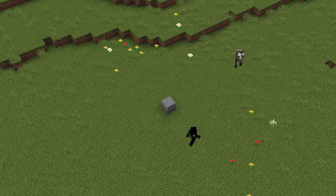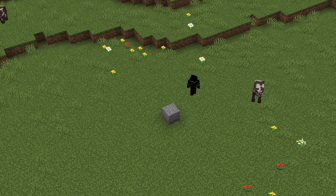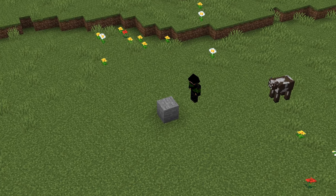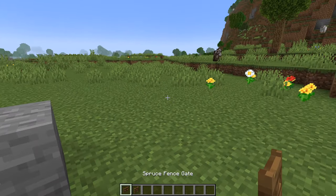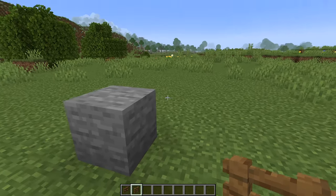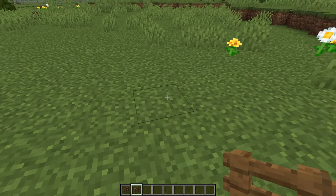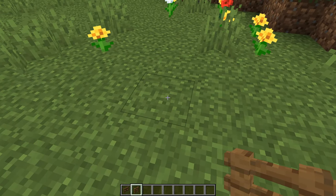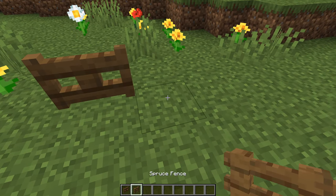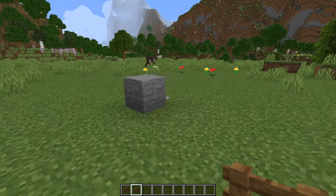The rough circle we're going to be making for this farm has a diameter of 13 blocks, so go ahead and find yourself a big enough area, mark the center with a block, and then grab some spruce fence gates and spruce fences. From the center block on each of the four directions we're going to go out 1, 2, 3, 4, 5, and 6 blocks, and on that sixth block place a spruce fence gate with two spruce fences either side of it. Repeat that for the other three sides.